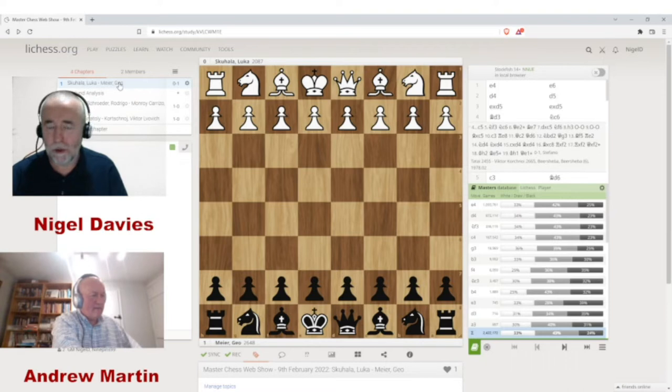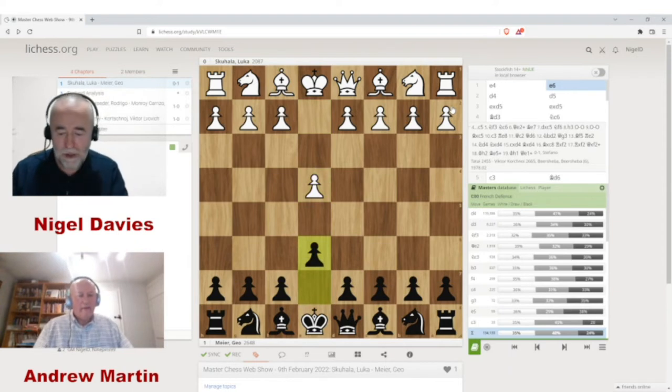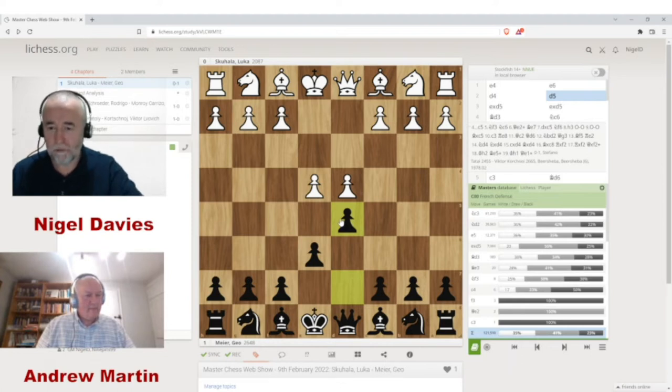I'm going to show you a couple of games to guide you through what you can do about the exchange French. Here we go: 1.e4 e6 2.d4 d5 — the French defense. One of the things I like about this opening is there's a limited number of pawn structures. Usually white either takes or advances, or maintains the tension with Nc3, but generally he's going to have to either advance the pawn, capture on d5, or release the tension in the center.